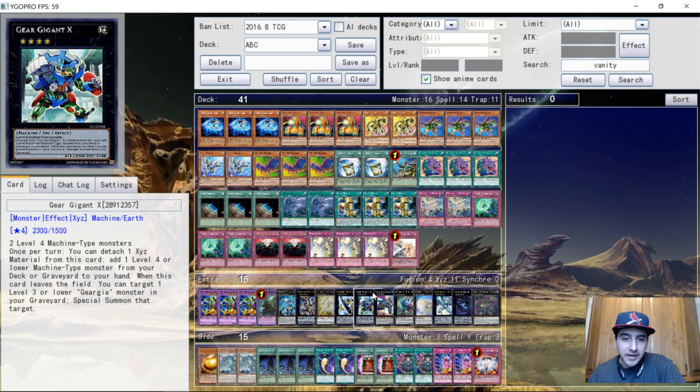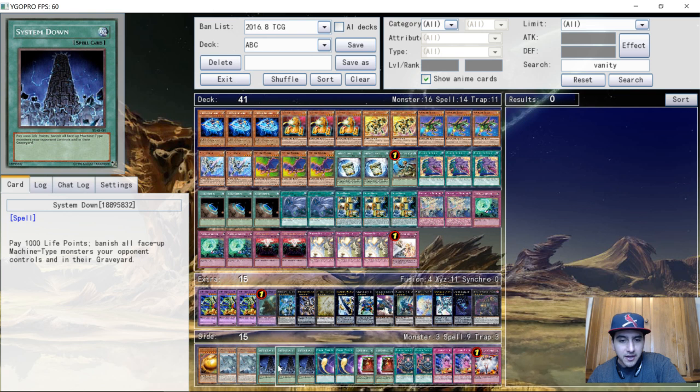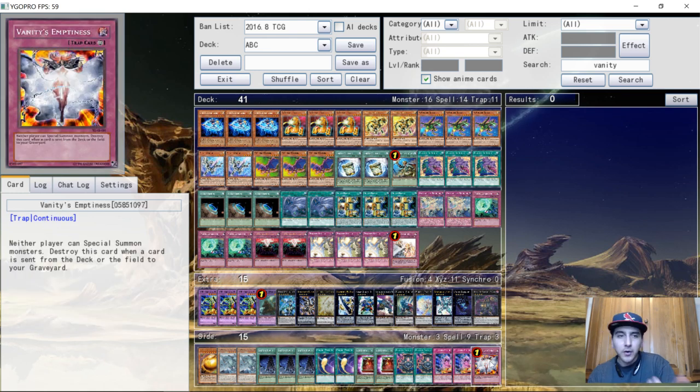For the side deck: one Wing Dragon of Ra Sphere Mode, two Gamma, Seals for board wipes, three System Down — a staple — two copies of Cosmic Cyclone for Metalfoes and floodgates, two Book of Eclipse, two Pot of Acquisitiveness, two copies of Union Scramble — basically like a Return from the Different Dimension — and one Vanity's Emptiness.